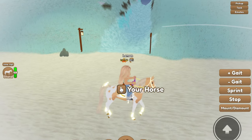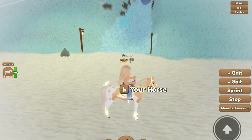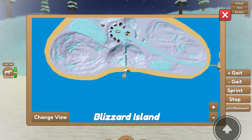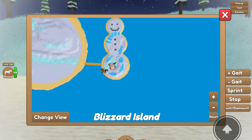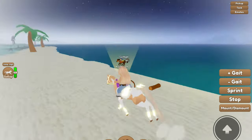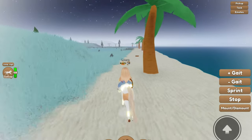The first thing that you have to do is visit Hubert on Blizzard Island, which is only fitting because — Blizzard Island, snowmen, snow — and he is located at this little snowman island right here. If you go to the spawn, all you have to do is just keep going straight in this direction and you should be able to find him.